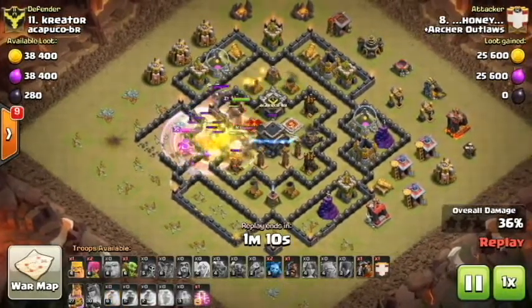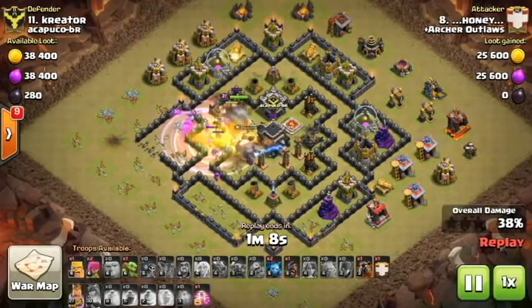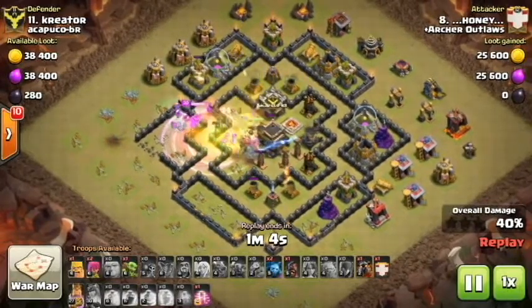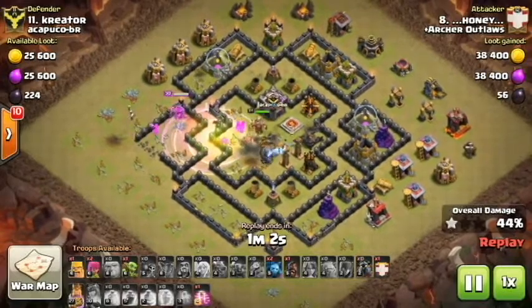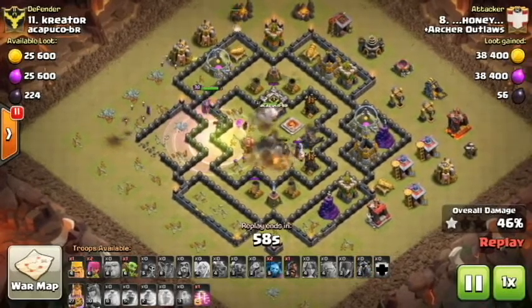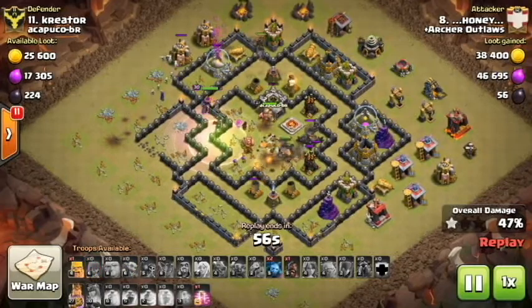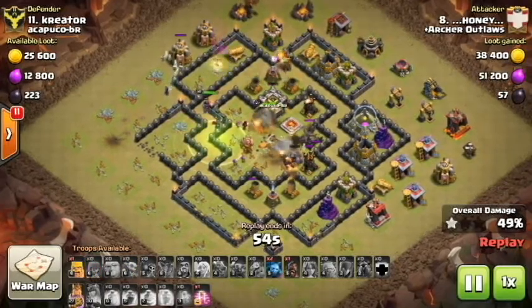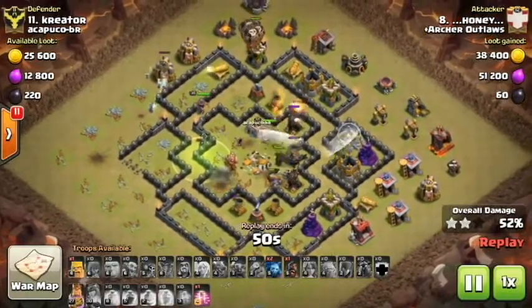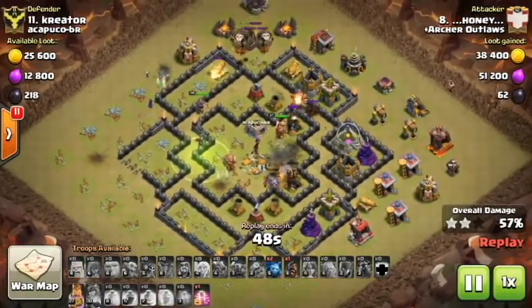He's able to work his way through that with the heal spell keeping everybody up in that core. As his units work through that area, the witch and the queen are eventually going to end up working around to the outside. Queen comes back inside as that witch goes around to the top. Has a hound coming into the top air defense as the giant, Pekka, Golem, and Barb King are working in that core. And then the balloons come out of the clan castle.